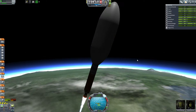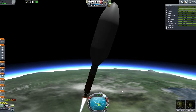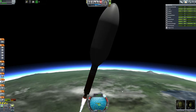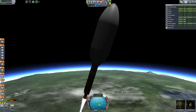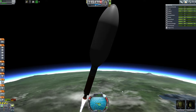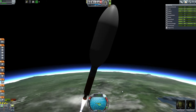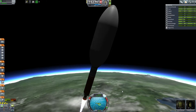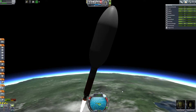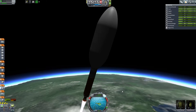It looks like we're getting there. As we get closer to the edge of the atmosphere we'll speed up a lot more, especially with this rocket. But that's why we have a whole other stage underneath — it's meant to get us to Minmus. The Unity science vessel itself is pretty capable of getting around.